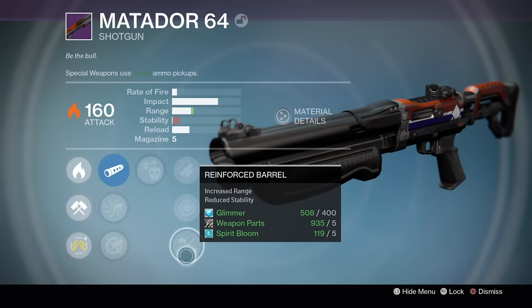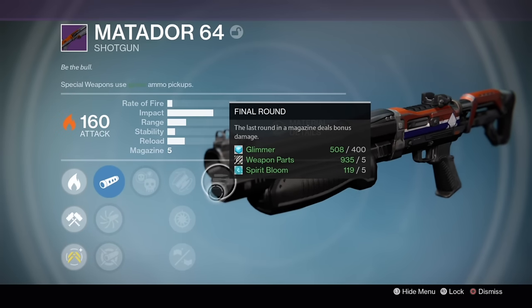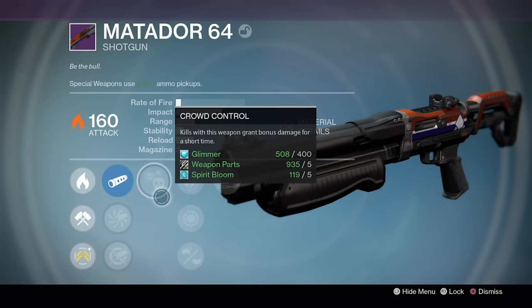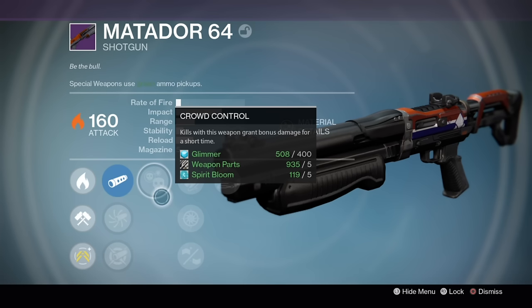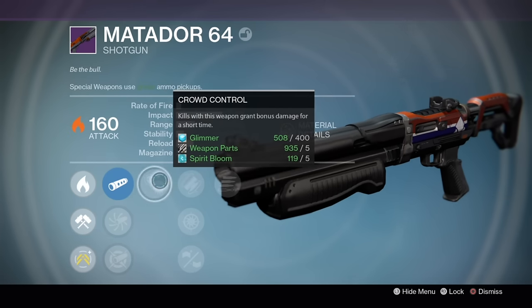The shotgun I have here has reinforced barrel, final round, crowd control, and aggressive ballistics — this is pretty much as good as it can get for a shotgun. Range finder is a fantastic perk to have as well since your damage falloff is a bit better, but still, this is pretty much max range.